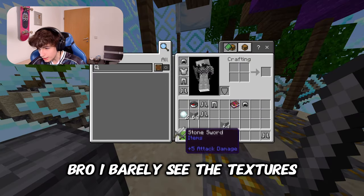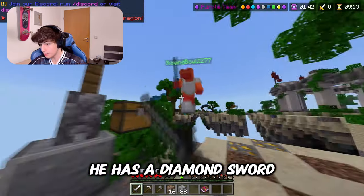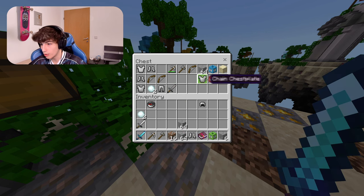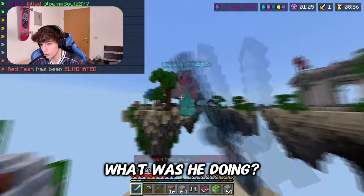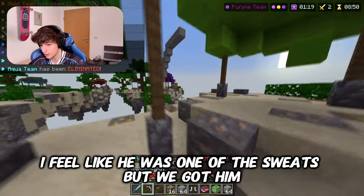Bro I barely see the textures. Come here buddy. He has a diamond sword but he doesn't hit me, not even once. Yeah give me that sharpness diamond sword. What is that? Poison TNT? What was he doing? I feel like he was one of the sweats but we got him.